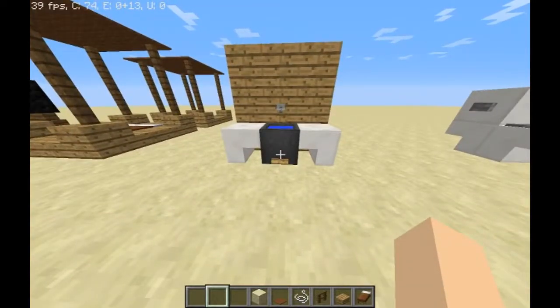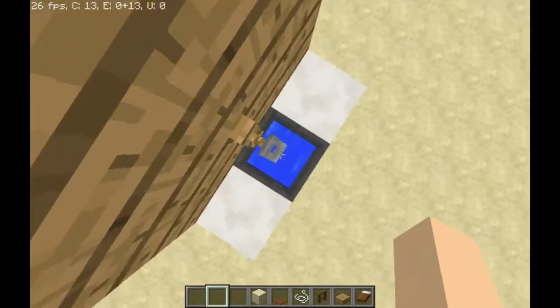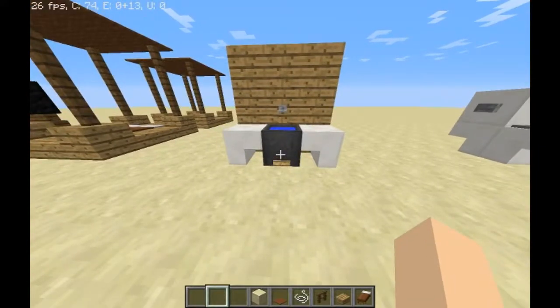The next building trick I'm going to be showing you is how to make a sink with a faucet. You just really need a cauldron filled with water and a tripwire hook — I think you guys can figure that out, but I'm still going to give you a little look at it.